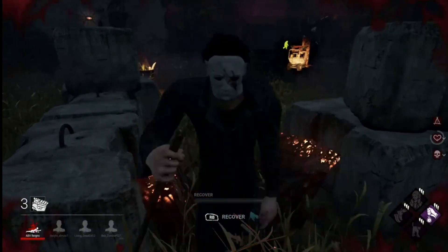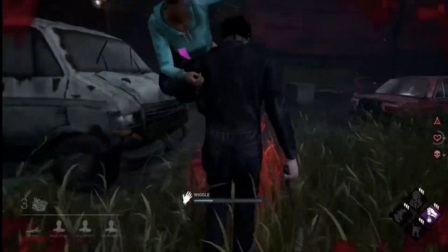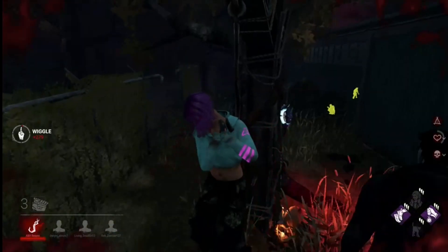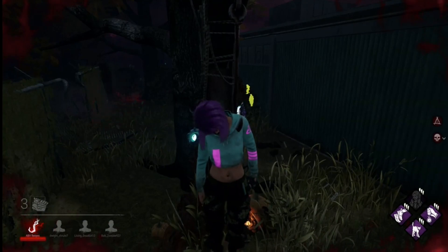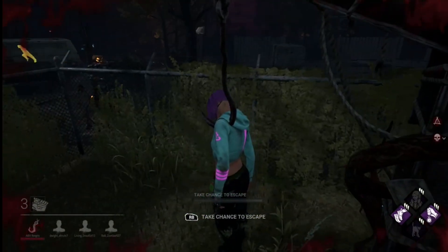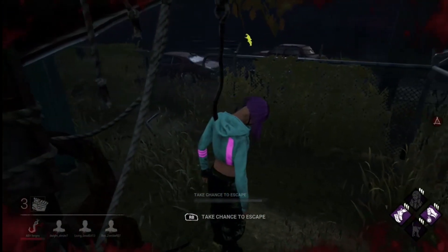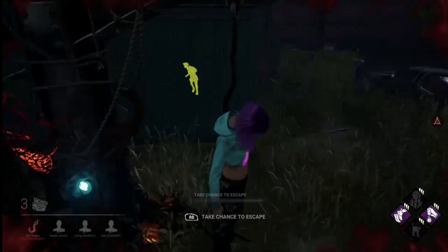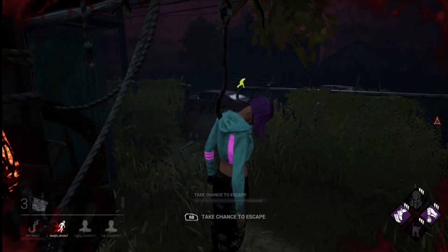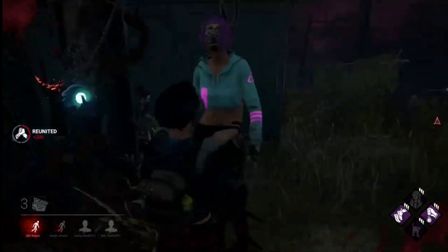Oh my god, we completed a second generator! Hallelujah! We at least completed two gens — they did complete a generator. He's instantly coming to the basement of Preschool. I'm in killer shack. I'm going to come for the unhook — no, he's going to you, he sees you! Run away! He blight-rushed over to you — that's how he got so close. Our teammates got the unhook, they're just having trouble getting out of the building. Breakable doors, you suck.